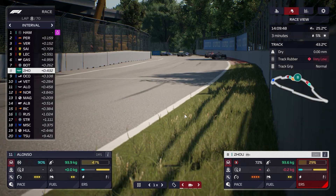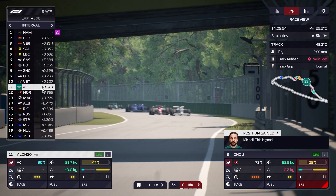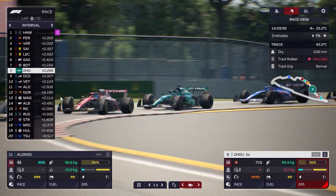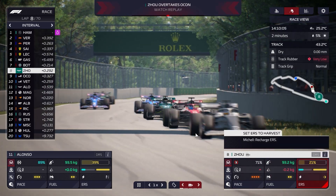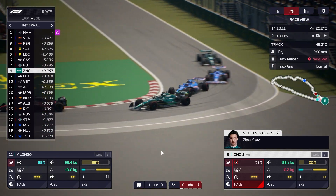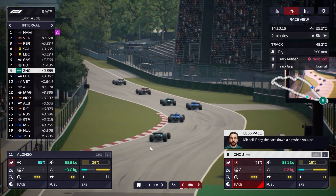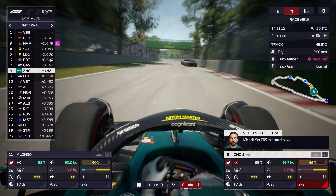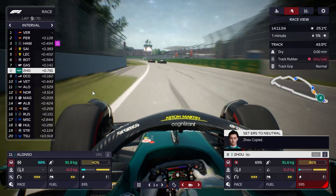Zhou passes Gasly — lovely stuff — and he's going to still have DRS in this huge train. Fernando Alonso is hanging on at the back. Zhou has done a great job to jump ahead of Esteban Ocon and is right on the back of Valtteri Bottas. Let's harvest him up a little bit, get him to save some energy and potentially some tyres too given he's doing such a good job.